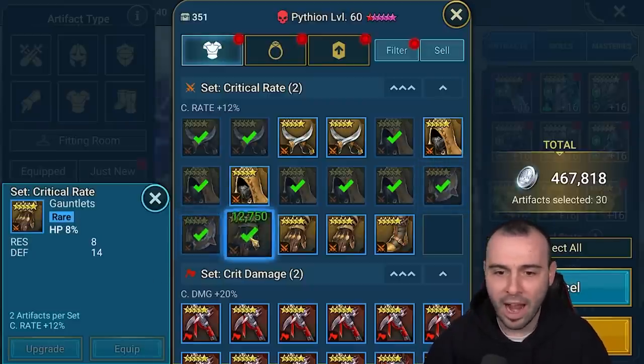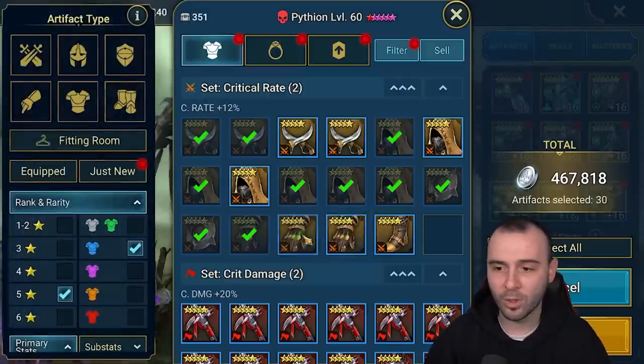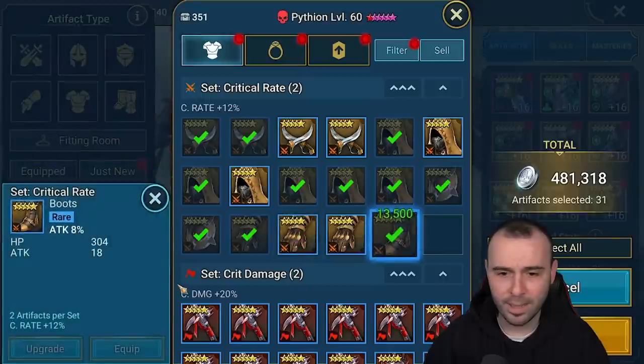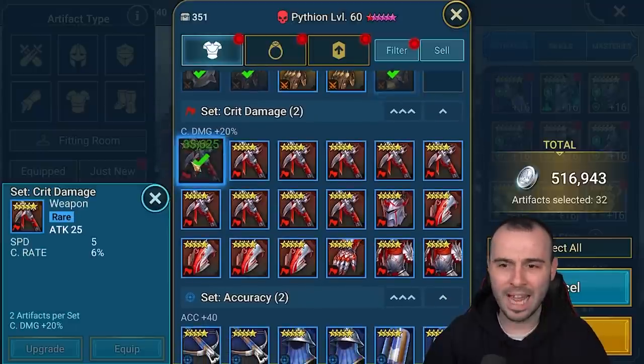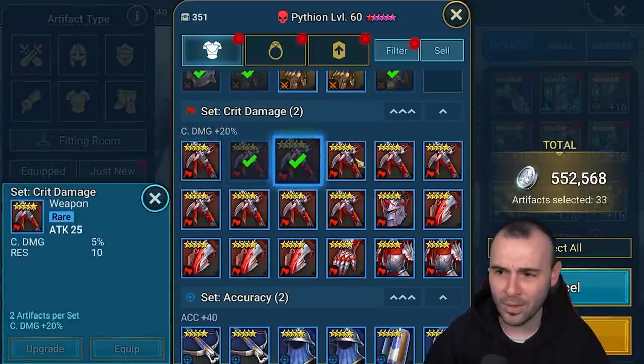Number one hack, guys — do not make the wrong decision. Crit damage with attack substat — we'll keep that. This one had attack as well, so we'll keep it. We have attack boots with no speed, no crit rate, no crit damage — we'll sell them. Crit damage with speed and crit rate is a great piece. HP accuracy — we're never going to use that. We really need to bring in the damage substats on these pieces to make them work.